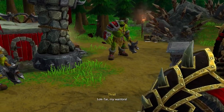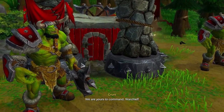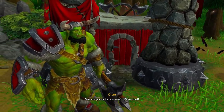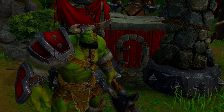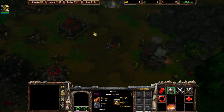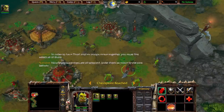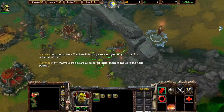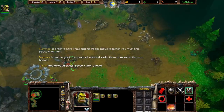Lothar, my warriors. We are yours to command, Warchief. Dabu. In order to have Thrall and his troops move together, now that your troops are all selected, order them to move to the next banner. Prepare yourselves — I sense a gnoll ahead.